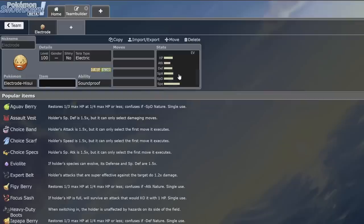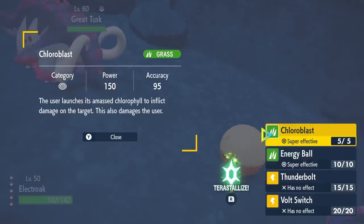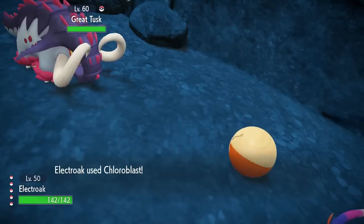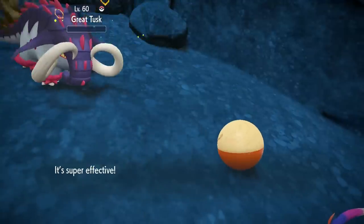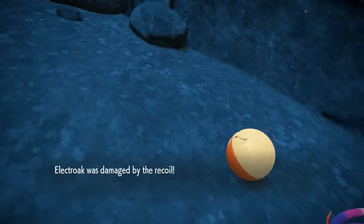What I find most interesting about Hisuian Electrode is its signature move, Chloroblast. It's base 150 power, which is super strong, but it comes with a major drawback of losing half of your health rounded up when you use it. That's rough because really you only get to use the move twice. But there's a really cool combo I'll talk about in a sec.